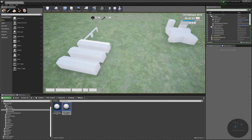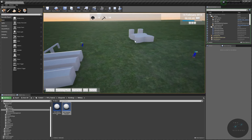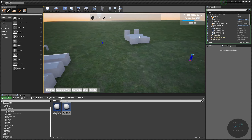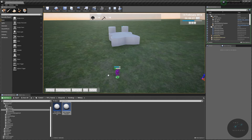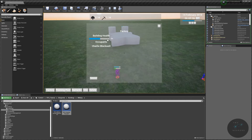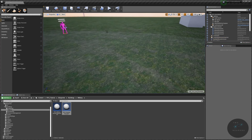Let's test that out — hit play, go to your training post, create an engineer, and move your engineer into your factory. We can already see it's healing from 53 to 54, so we know it is spawning an engineer. That's wonderful.